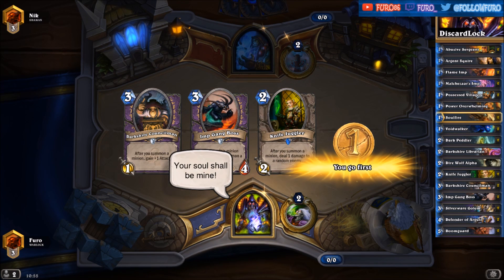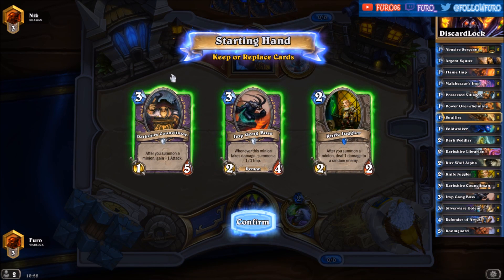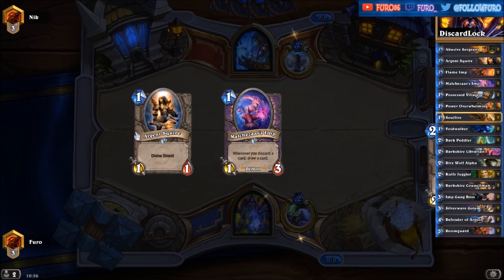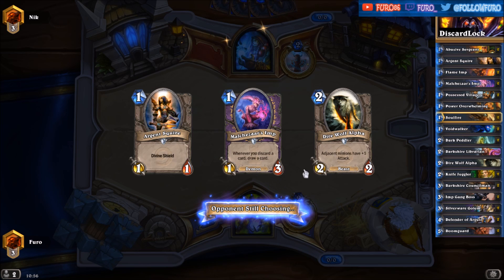Second game — Warlock against Shaman. Let's see how that one goes. Knife Juggler, Imp Gang Boss, Dark Peddler, and Console Man — can't keep those cards at the moment, we're going first so we want a one-drop. Let's replace all three. We get: Flame Imp and Direwolf Alpha — that looks way better. We can start with the Argent Squire here and normally drop the Direwolf Alpha on turn two.